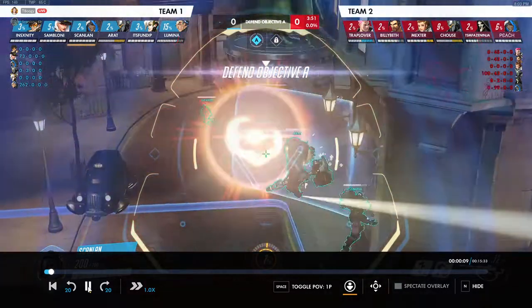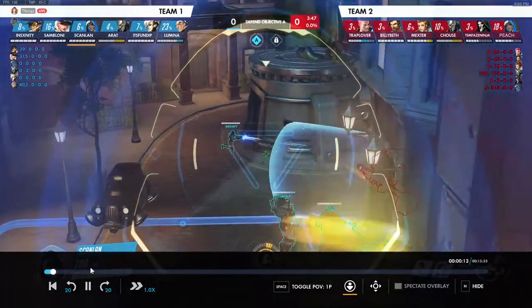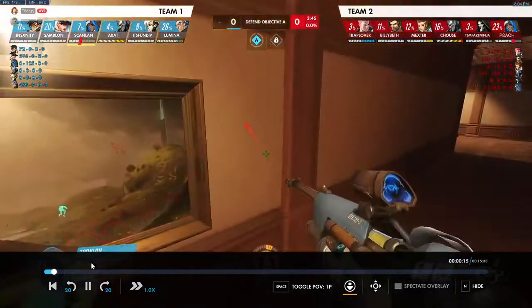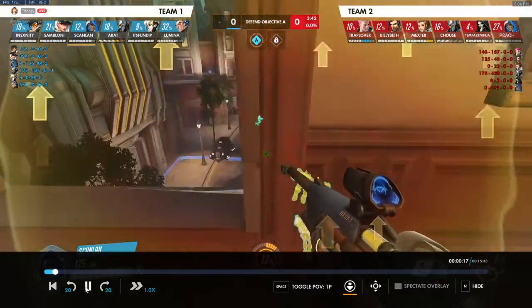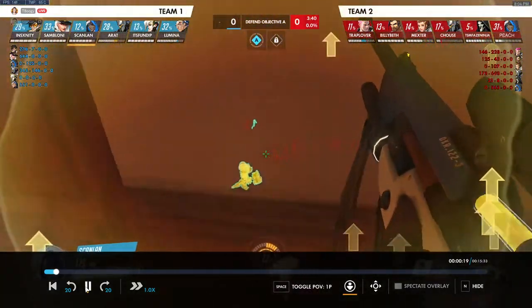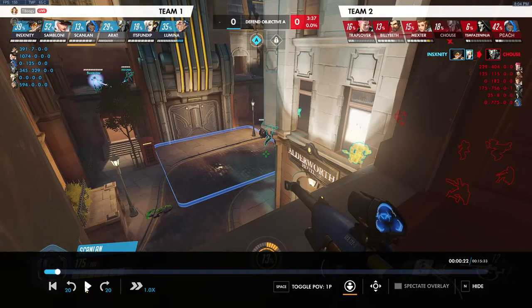Peaking here, yes we can see our team and land some decent nades, but the issue is that we can get shot really easily from here. That forces us to use nade early and reposition in the middle of the fight. From the angle on the right, our team can see us but the enemy team can't — however, this isn't really an angle where we can land nades effectively.